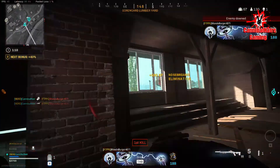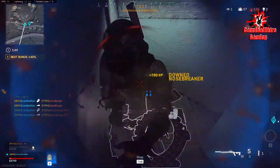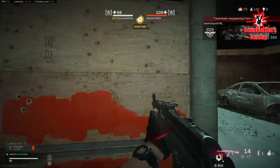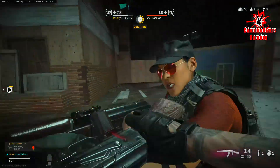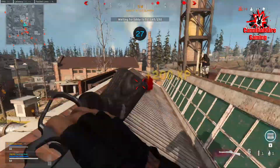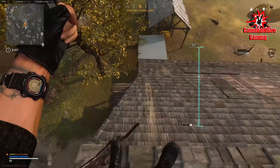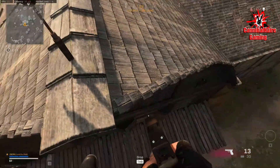Your teammate has entered the gulag — surviving earns them redeployment. Your teammate's done in, they're returning to base. I've got George Goldman. Enemy dropping in. Your primary objective is to kill them all.